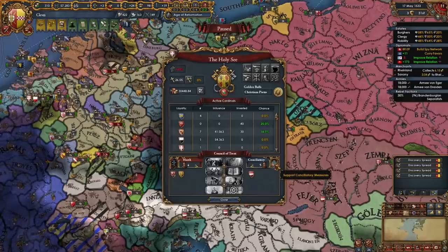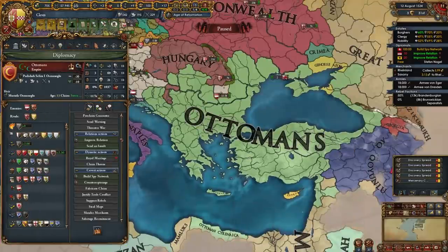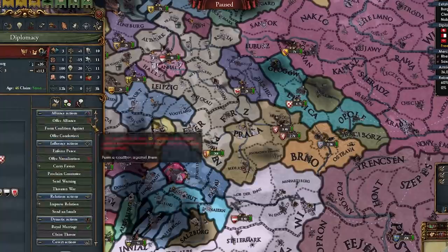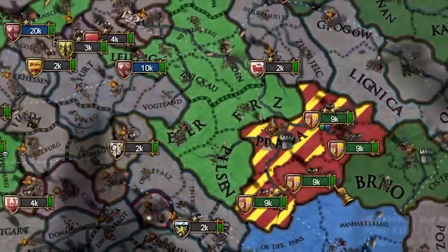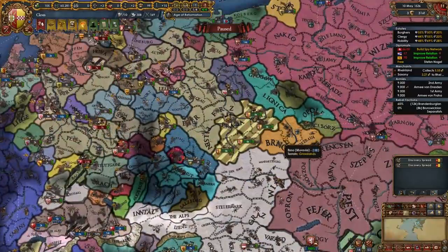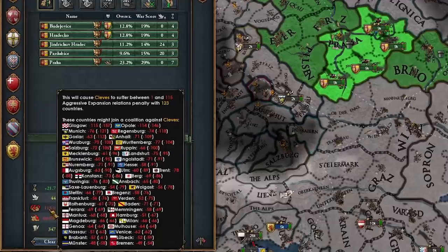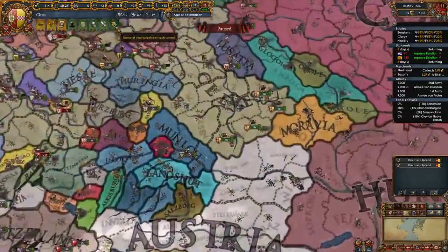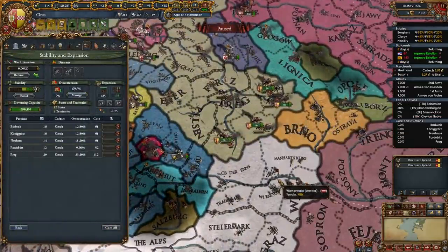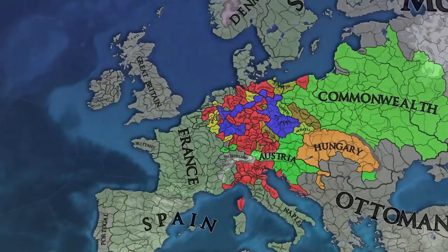Our truce with Bohemia is up — let's declare for Prague. Call in everyone. Allies have been peaced out. Now, I was going to give half of this to Moravia, but that would just be boring. Why not fully annex Bohemia and get 115 aggressive expansion? Sometimes I wonder why I do things. Now the goal is to survive until we core these up. We have become one of the great powers — impressive. Dude, we literally have the entire HRE in a coalition against us. Help me.